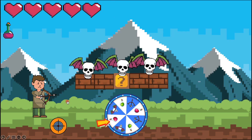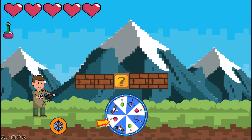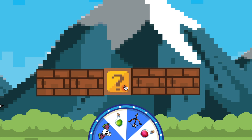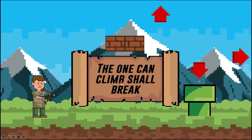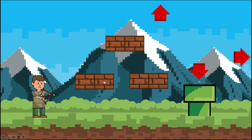Let's say the students killed all the skull bats. Now they need to press on this question box and they've got a puzzle: 'The one can climb shall break.' Now they can choose where they want to go — they can go straight, go down, or go up.